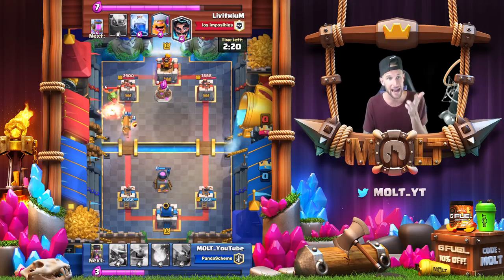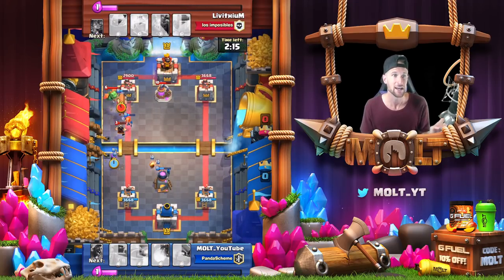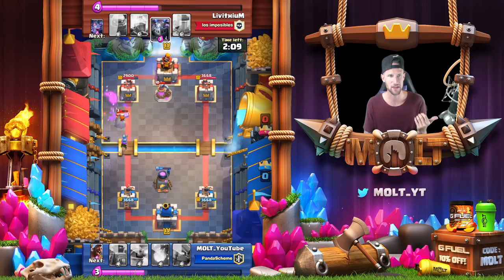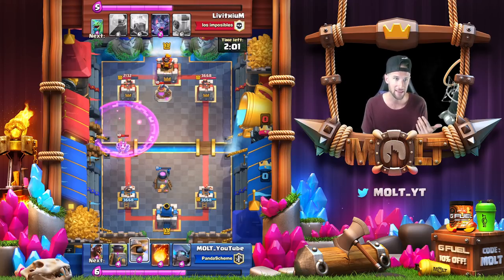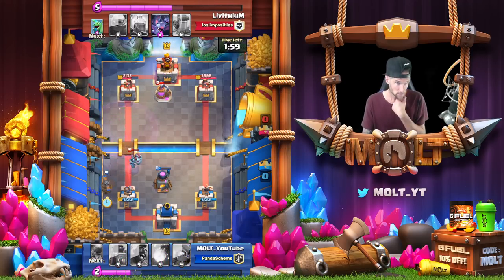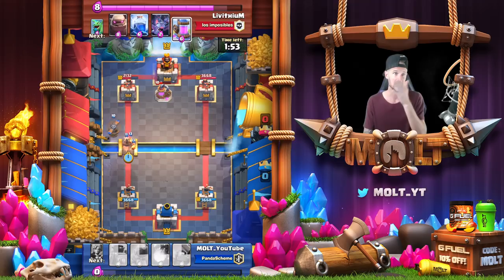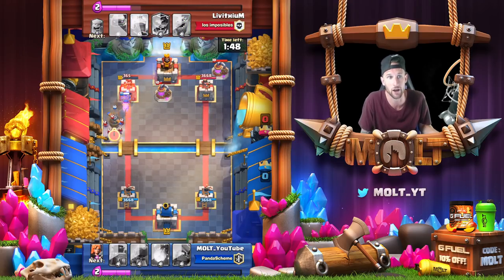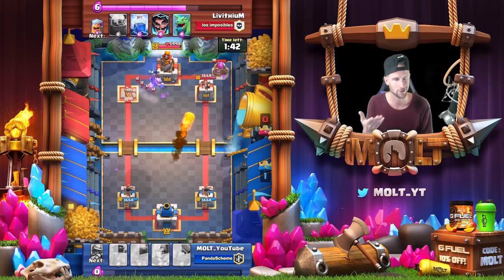We continue pushing - we've got fire spirits coming in, the valkyrie, and our battle ram. But the electro wizard mixed in with the baby dragon completely shreds the valkyrie and the battle ram. Thankfully our musketeer is going to cross that bridge and do a lot of damage, getting off a whole bunch of shots. The mega minion is coming in and his pump is almost down, so I'm not going to let him pump up again. He actually ends up deciding to pump, which is mind-blowing because his tower is already gone.